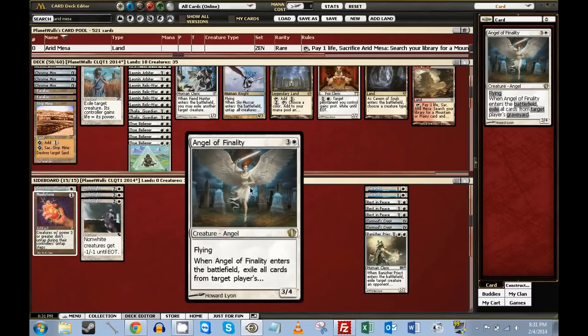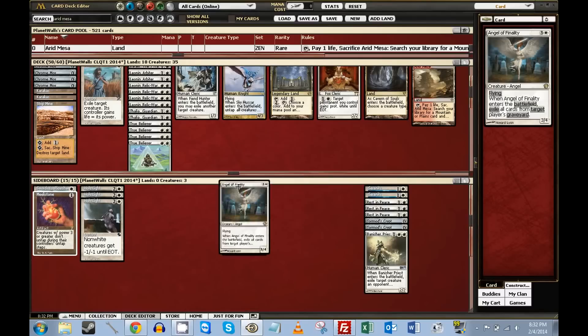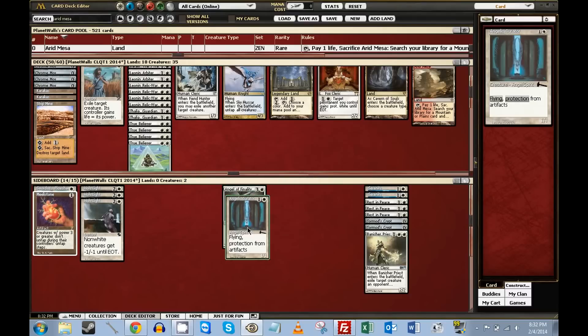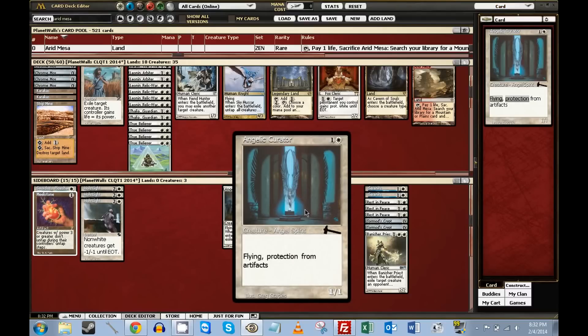We've got Angel of Finality — I wanted to try this out. It's another card you bring in against Dredge, and also against Delver because it's a 3/4 and can stand up against their Lightning Bolts, block their Delvers all day, and you can protect it with Mother of Runes. Essentially it exiles all cards from target player's graveyard — basically a one-shot Rest in Peace / Tormod's Crypt on a body. Then there's this Angel Spirit — it's a 1/1 with protection from artifacts, so against Affinity it can block their Signal Pest and other stuff which are sometimes their speed option.